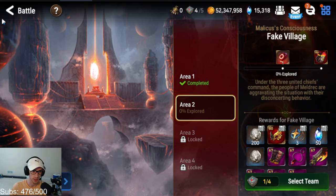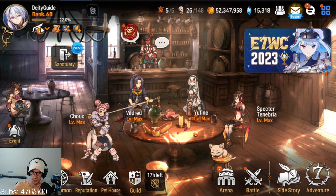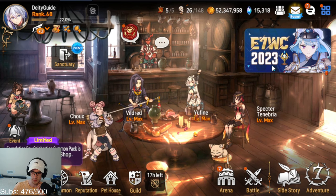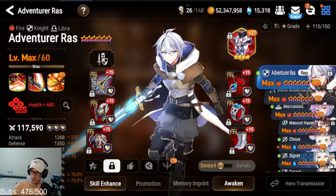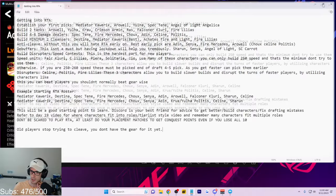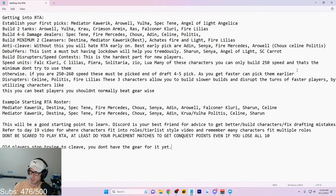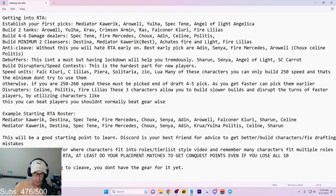Today's purpose of the video is a lot of you aren't really sure what you should be doing. I've now set up the next portion of what to do after saving up. You need to go into your character list. We are not going to do crafting today — that will be in a second part of the video. First, we're going to pull up this giant notepad. This is going to be our RTA guide — getting into RTA.